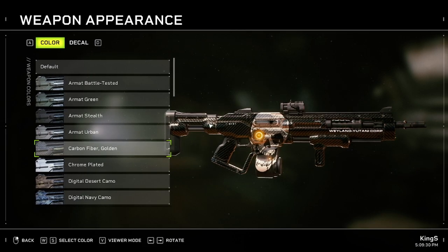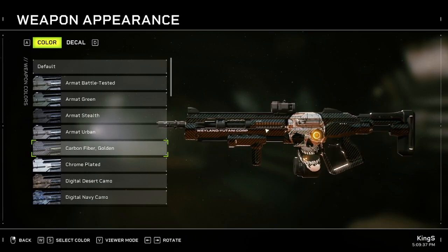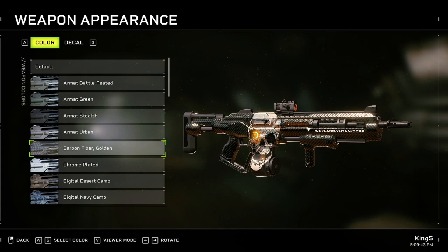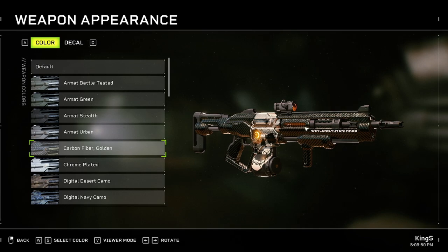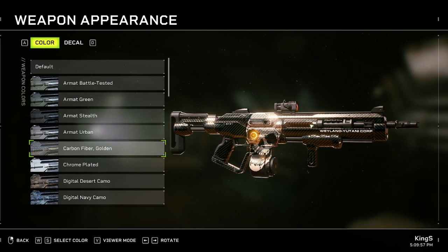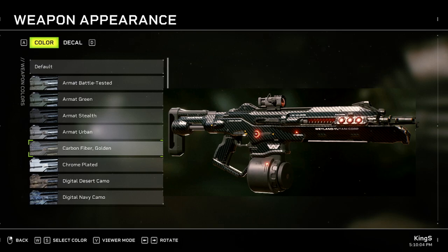This one is Carbon Fiber Golden - this is only obtainable if you complete the campaign on insane difficulty. There's also another carbon one that I haven't managed to get yet because I'm struggling with the extreme playthrough. I managed to do the insane one but now I'm actually struggling with extreme - it's just painful. I'll show you a picture of the carbon one; it looks a bit different than the golden one, it's a bit darker. This is the only weapon color I don't have yet, so sorry about that - but the picture is right there showing how it looks.